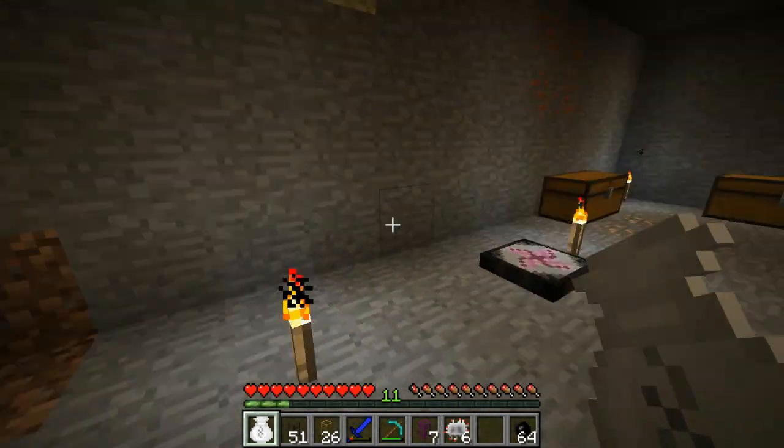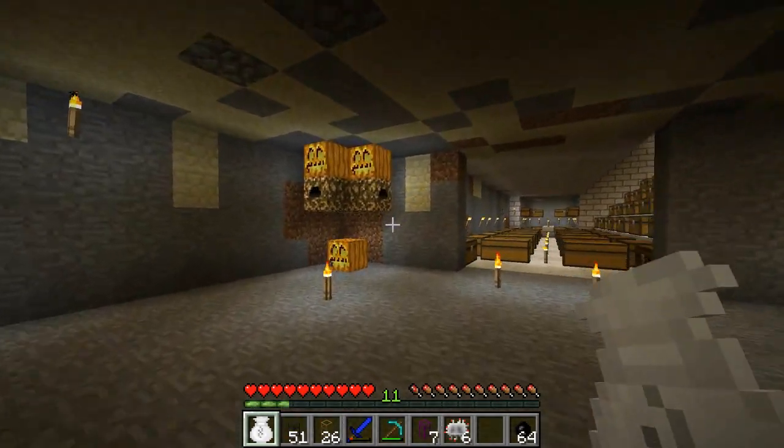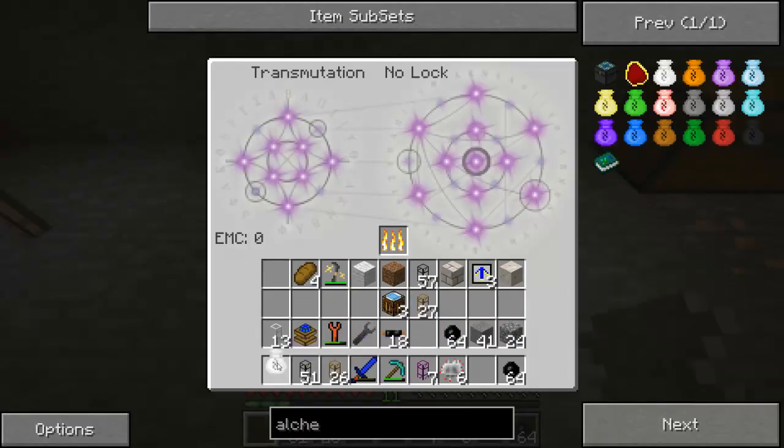So I've got myself an alchemy bag, so I shouldn't have any more problems with inventory. One strange thing is that you actually can't teach the transmutation tablet the alchemy bags — you always have to make chests and then upgrade them with wool and stuff. So it's rather strange, but it will do.